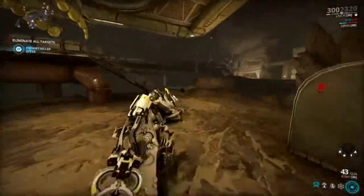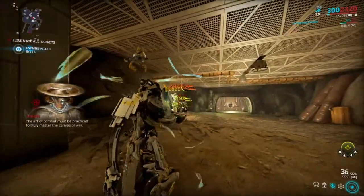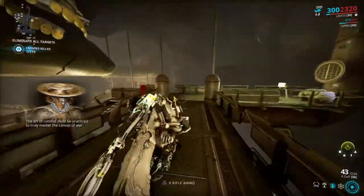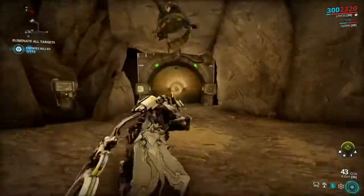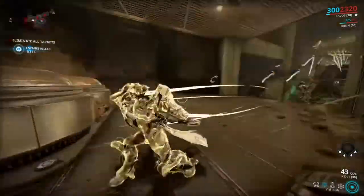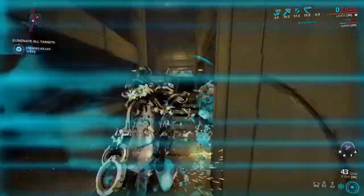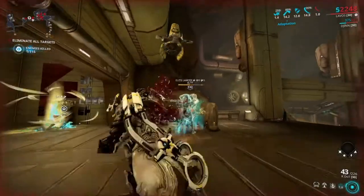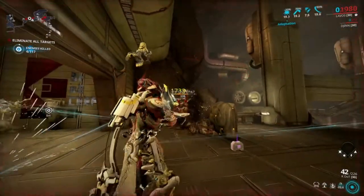I finally have Lavos built, forma'd out and everything. This is a very interesting frame - I did not think it was going to be as good as it is. With the Umbral build you have a lot of health and lots of armor, and if you pair that with Arcane Guardian and Grace, you have a tank that is as good as something like an Atlas Prime Umbral build.